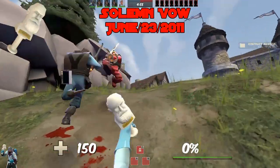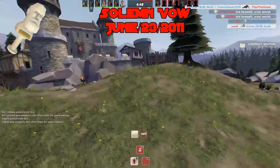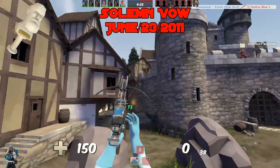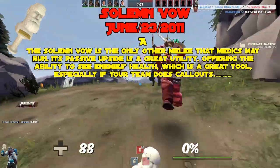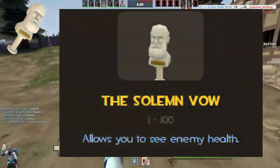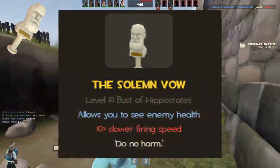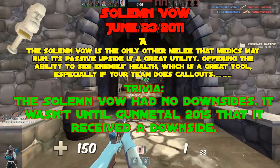The Solemn Vow, added June 23rd, 2011. The Solemn Vow is the only other melee Medics may run. It has a passive upside with great utility — the ability to see enemies' health is a great tool, especially for competitive players who do callouts. It's hard to put down the Ubersaw, but the Solemn Vow is a great alternative. A tier. Trivia: along with the Third Degree and Amputator, the Solemn Vow had no downsides on release. It wasn't until Gunmetal 2015 that it received a 10% swing speed penalty — basically just so the weapon had some red text. It wasn't a real downside.